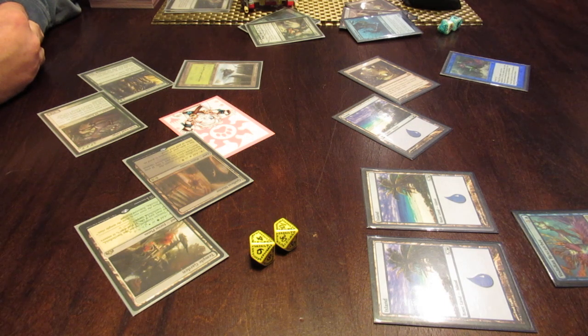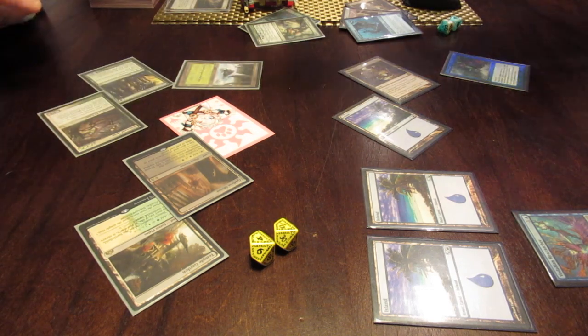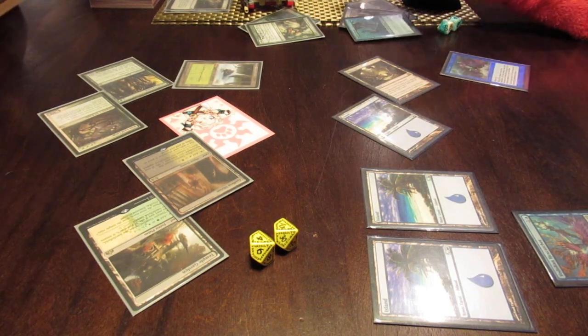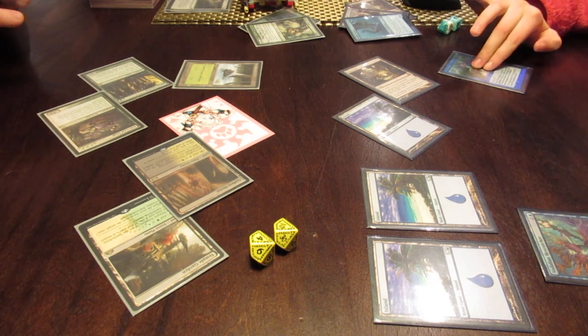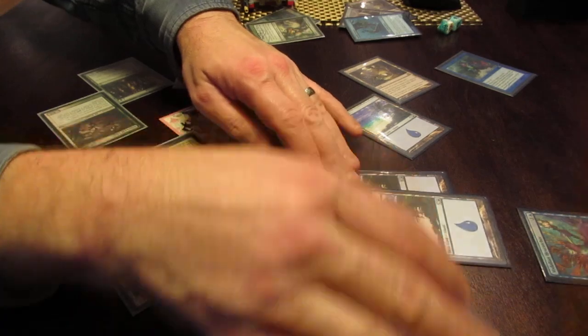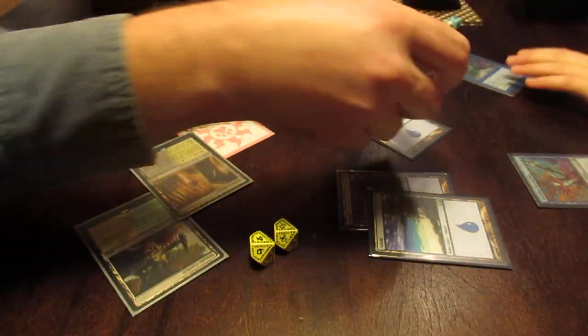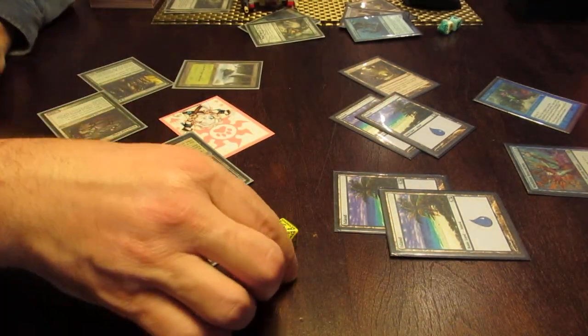Just pick an island — they're all the same. I just found a cake. Stack up your islands so it takes up less space. I take two from him. I take two — I'm at twelve. I'll start my turn.